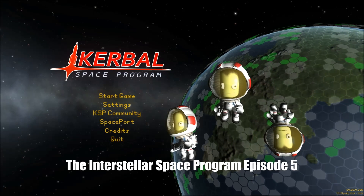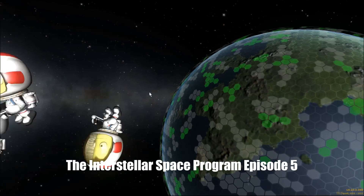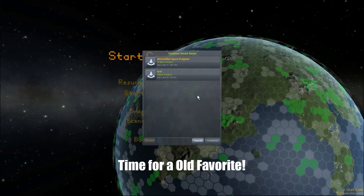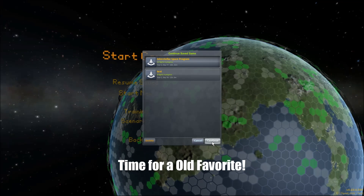Hello everyone, Scott Cook here again with another Interstellar Space Program episode, episode 5. This time we're going back to an old favorite — that tried and true place that every new Kerbal Space player goes to for the first time. We're going back to the Mun.